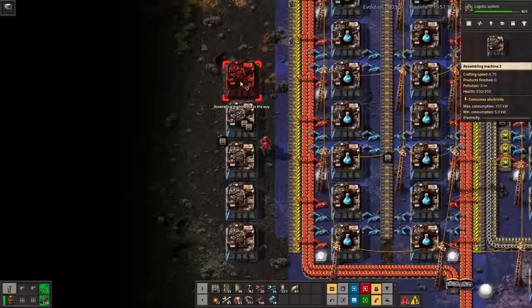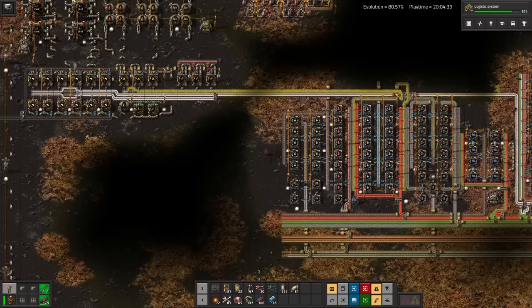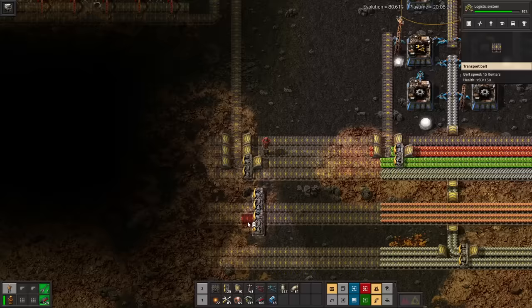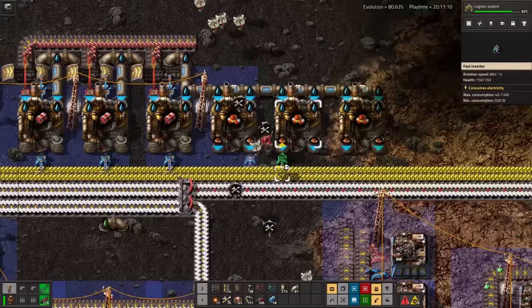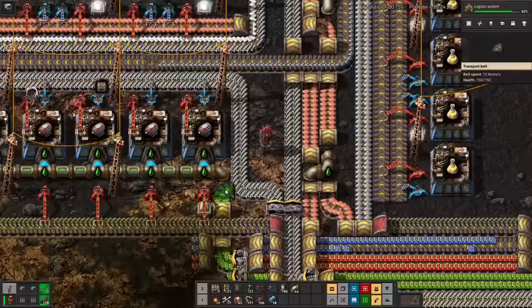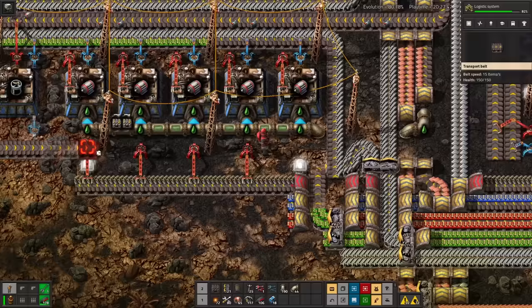My heart also tells me that each green circuit assembler can support six red circuit assemblers. With just some engine units, I can make chemical science out of the circuits and sulfur. Might as well shove red science and green science in here as well. We're already caught up to the science capabilities of the old base, and now I'm going straight to yellow science because it's the only one I can actually make. Don't forget — I still don't have a stone mine.